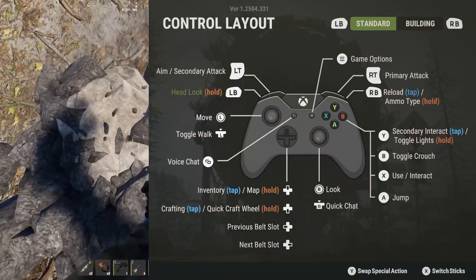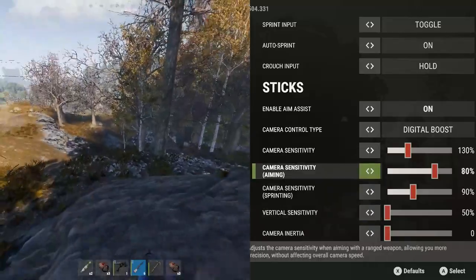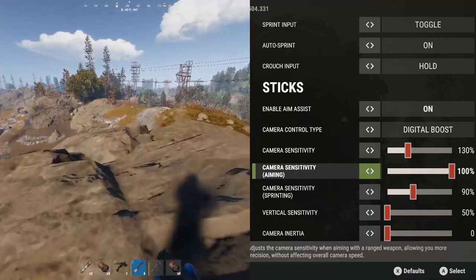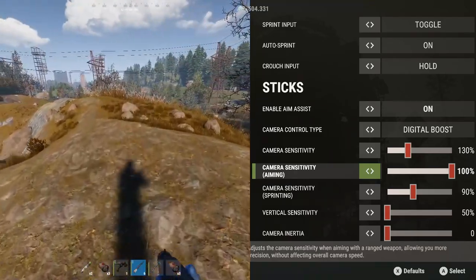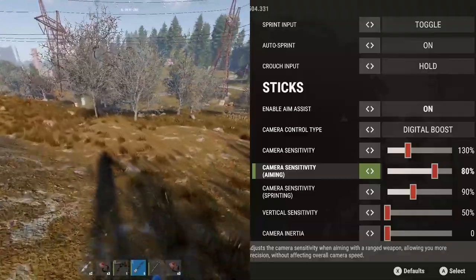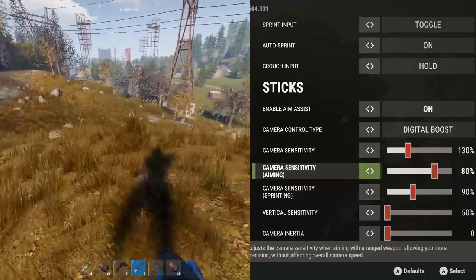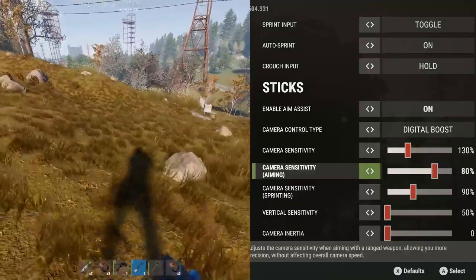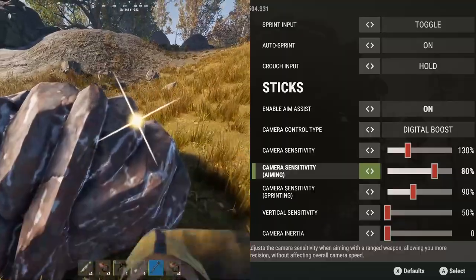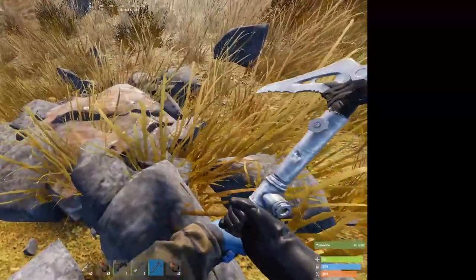One more thing I've seen a lot of people have trouble with: jumping back to the aim down sight sensitivity — if you try having this at the maximum of 100%, which is actually the slowest ADS sensitivity, you won't be able to move your camera when you aim down sight. If people are saying they can't look around when they ADS, it's because their setting is at 100%, which is the slowest ADS sensitivity. So that about does it — thanks for watching, please give it a like, and stay tuned for the solo Rust series episode 3 dropping later this week!